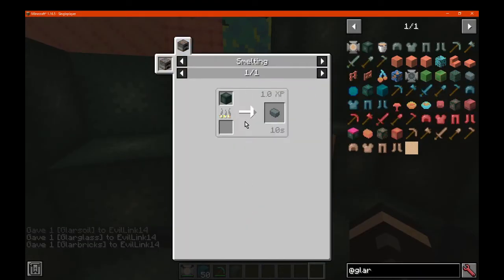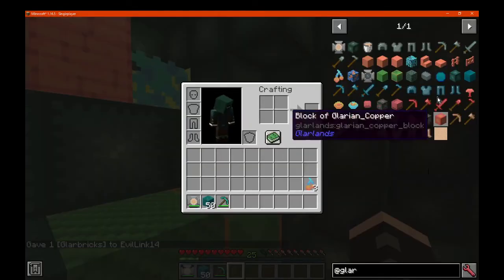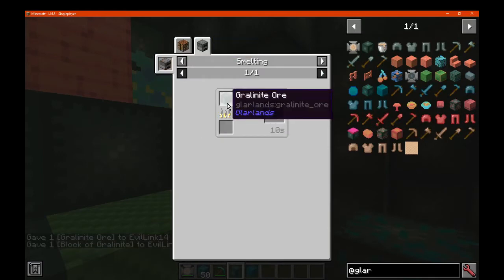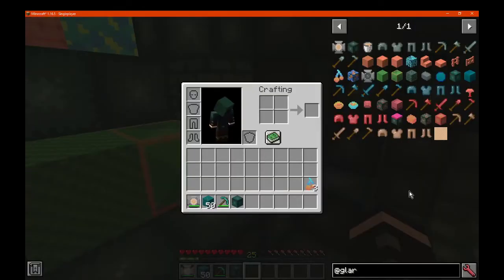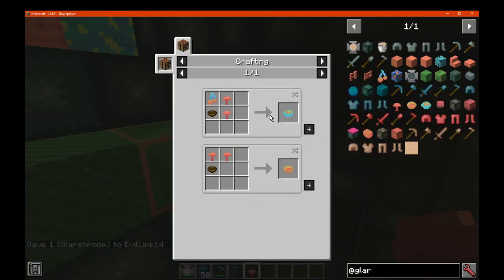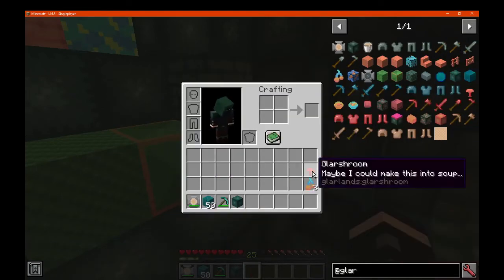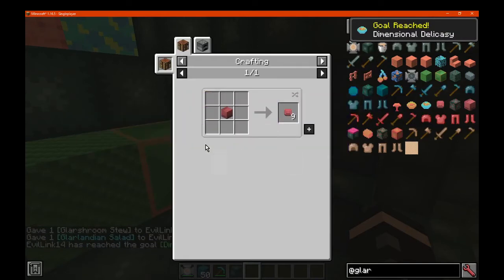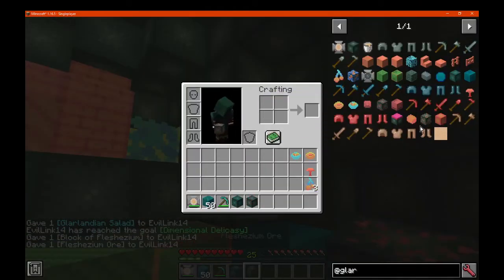We've got some bricks, which you can make with some brick items or glum if you have access to it and you want to build with it. We've got some ores, which we'll get into. There's a block of that material — which you can obviously make tools and armor from, or use as a decorative or storage form. We've got some shrooms, which you can use for stew and a salad, along with the berries. There's also another ore — a gem type — which you can obviously also make into tools and armor.